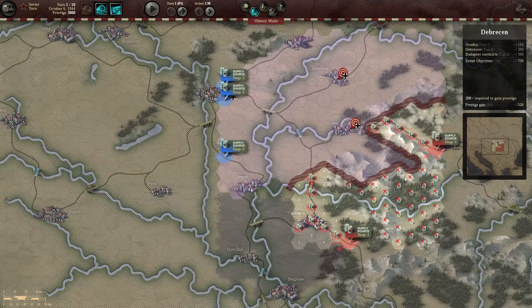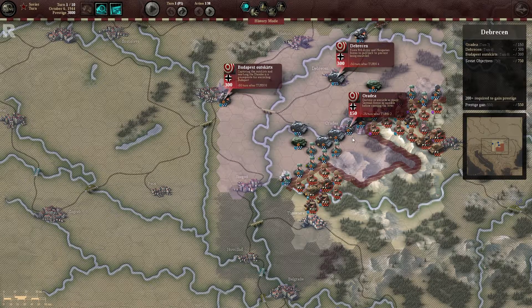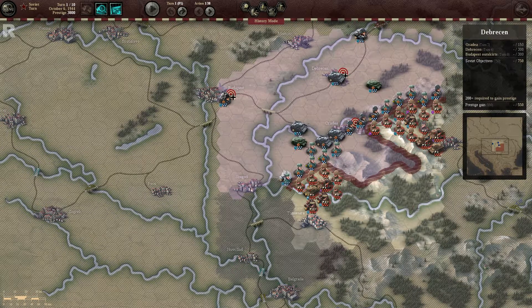Just overviewing the map: you have two supply sources, both on the road, which means supply is not going to be an issue. The enemy has double the range and it looks like they are supplied on the road as well, so they are going to be well supplied too. With two bridges, three bridges, and a mountain range, we're going to see how that comes into play. We have three objectives: a turn two, a turn four, and a turn six.